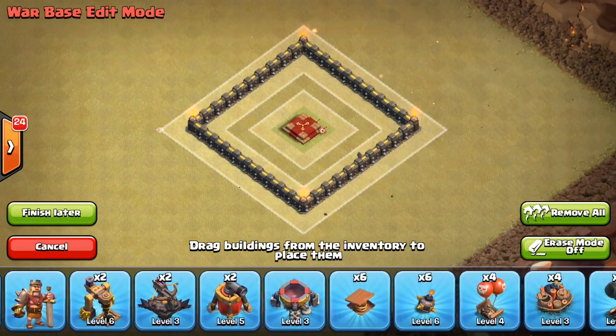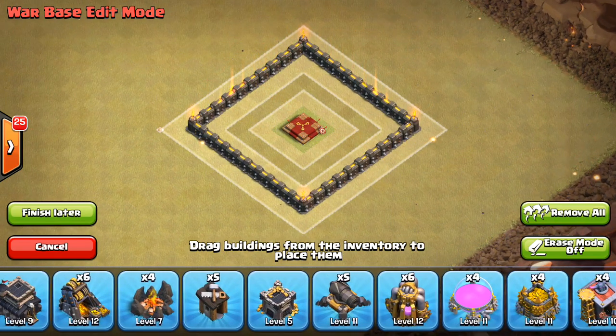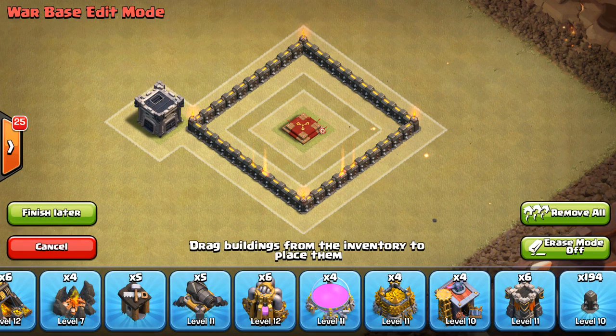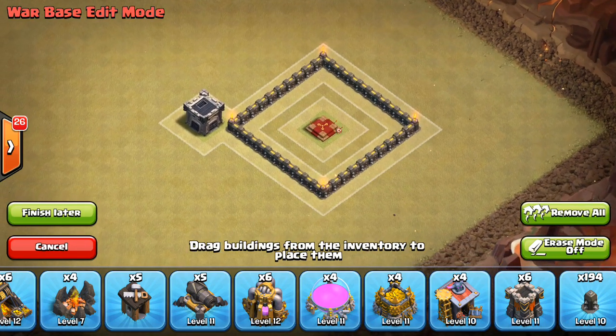Then I put the CC down. Some people like to offset their CC, but I just like putting it down in the middle — don't want people to lure out what I have, especially because I don't have a lava hound. Put the CC down kind of in the middle there.